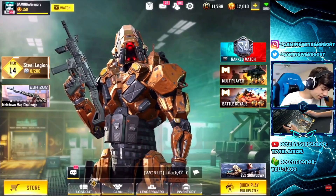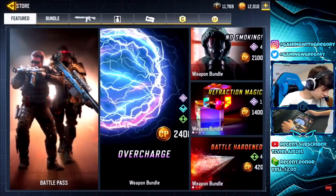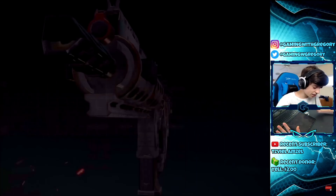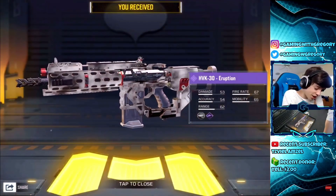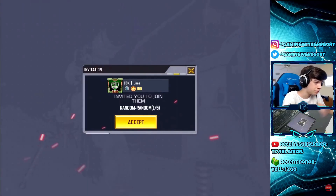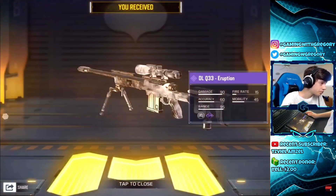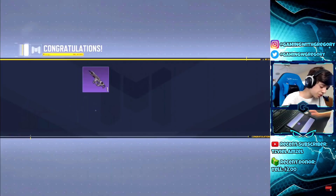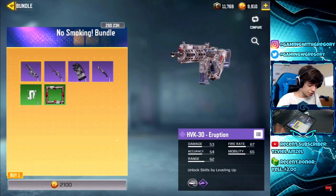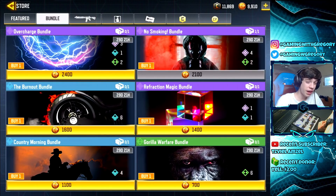Alright, this is the moment I've been waiting for — let's actually buy some bundles. I found it — it's the Overcharge bundle with the HVK-30. Yes, we are going to get this! We got everything in the bundle — you don't just draw one thing, which is good. This is the new Cyber skin, and it is sick. The HVK-30 bundle was nice, and there are a few other ones I wanted to get.